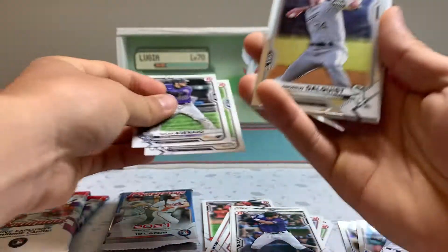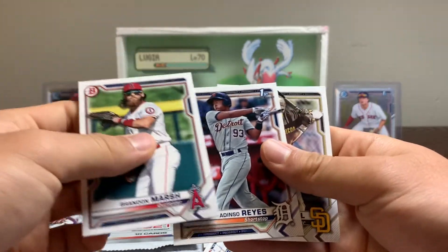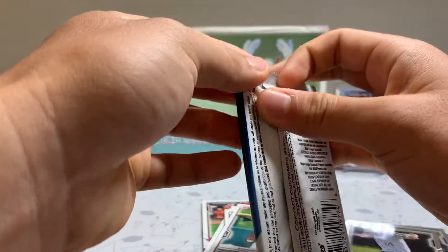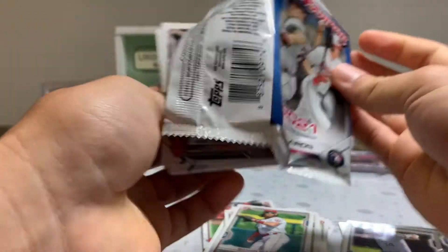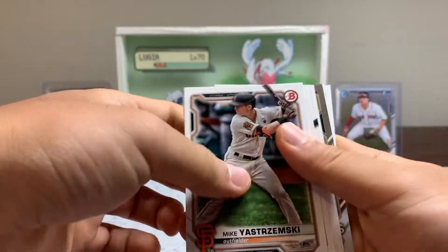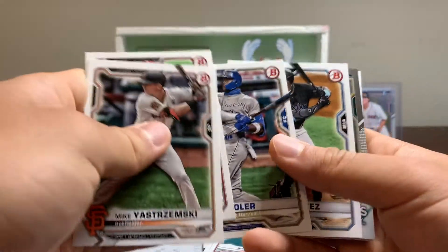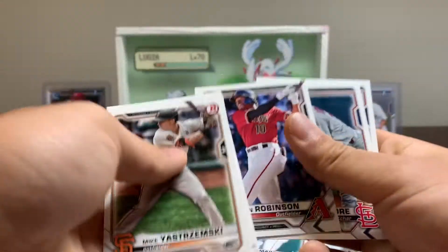Juan Soto, nice one. Aaron Judge — come on, can you bless us with a first Bowman? Nope, not yet. Reyes, first Bowman. And we're already down to our final normal pack. Bauer, wow — no first Bowmans in that pack that were chrome.